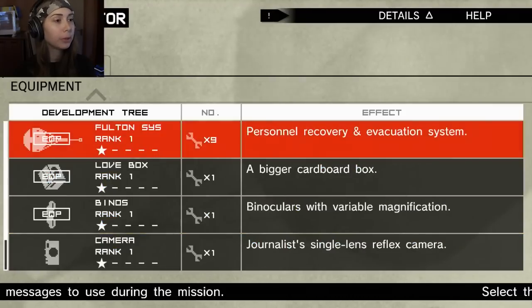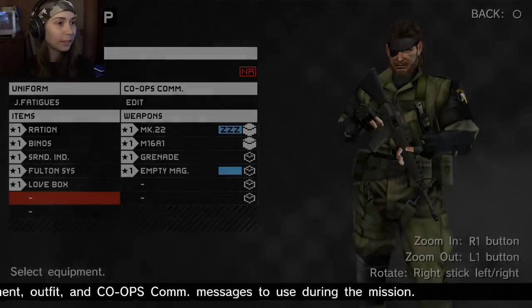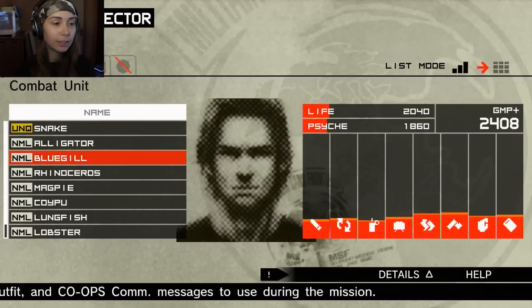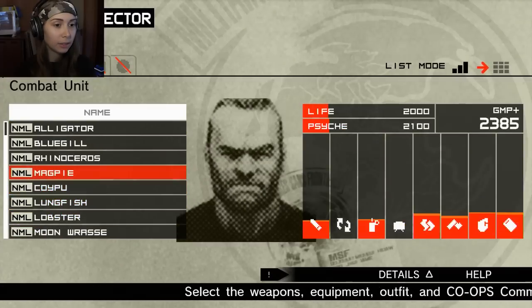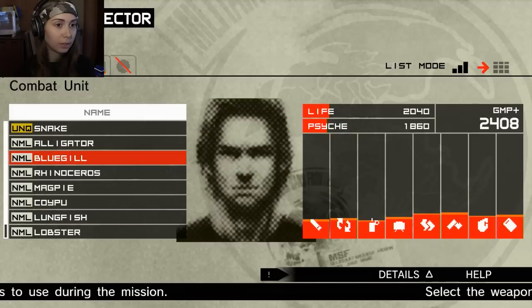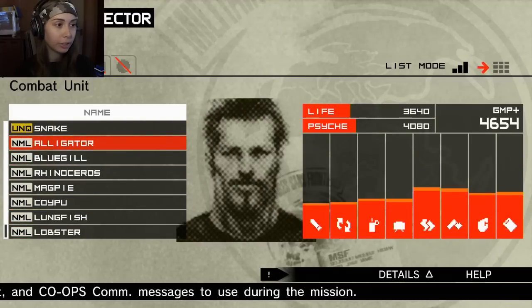Binoculars - oh those are equipped, I see. Camera and audio player - allows you to change the background music. I think that's good then. Oh wait, what do I do then? Oh, he's selected here. So I have to pick someone that I like here and they all have different stats. The alligator has a lot of money and a lot of health and psyche - he's really strong. So should I train them all? I guess this is my combat unit. I'll just start with the alligator to check what it's like.